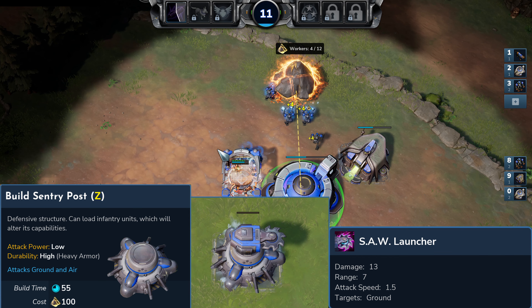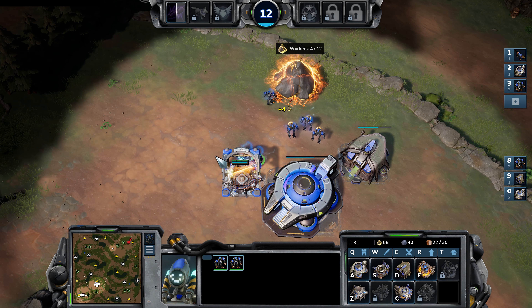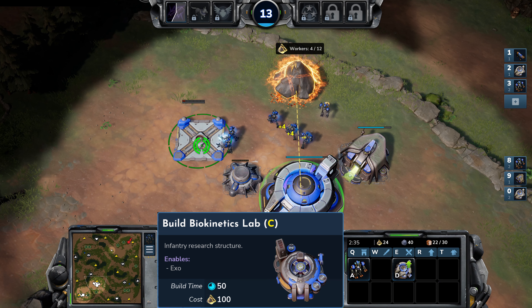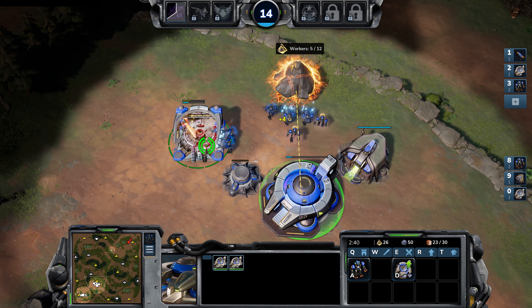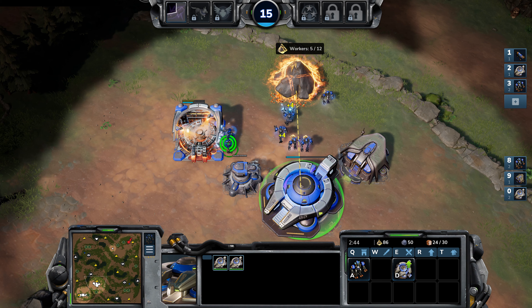Continue queuing Bob workers, and now these two builders will go build the biokinetics lab. The biokinetics lab is an upgrade structure for the Vanguard faction but also unlocks the ability to make exos. It's a specific requirement for this build order, so you definitely need that biokinetics lab.